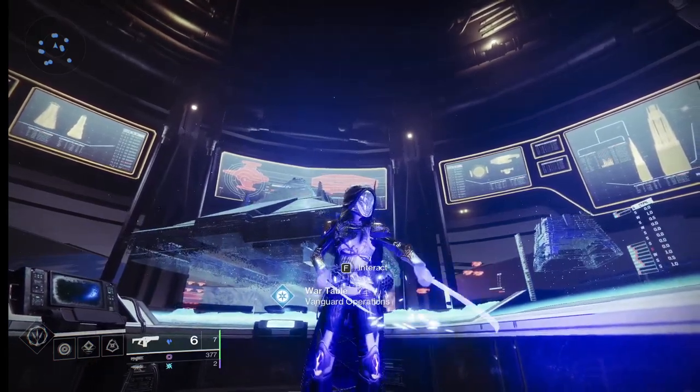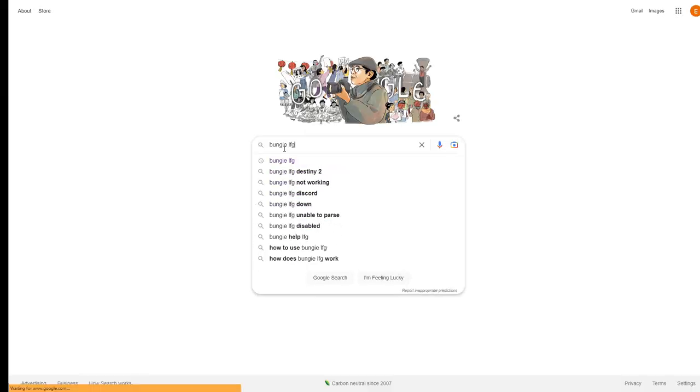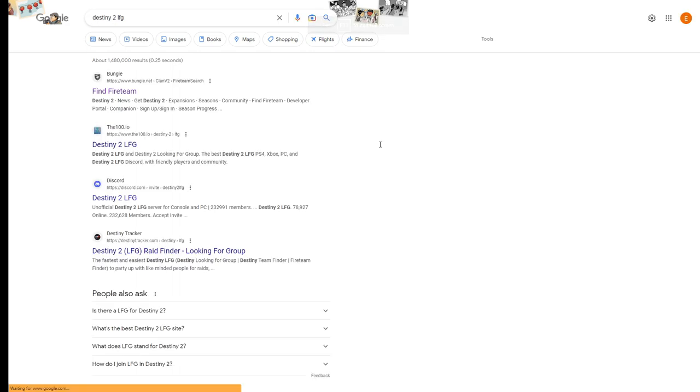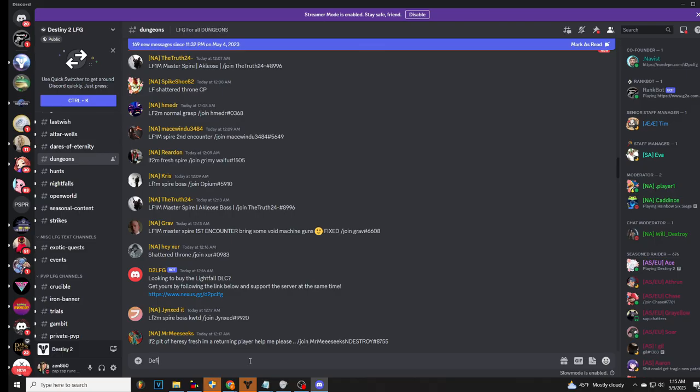Don't worry, it's actually very easy to find a group for this. Just Google Bungie LFG and create one titled 'Defiant Engram Farming Shattered Throne Boss' on the everything section. Also post the exact same thing in the Destiny 2 LFG Discord. You'll have teammates in no more than five minutes.